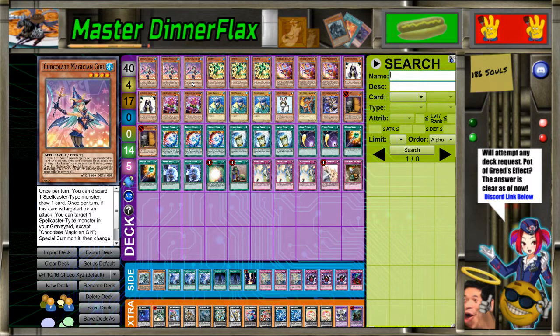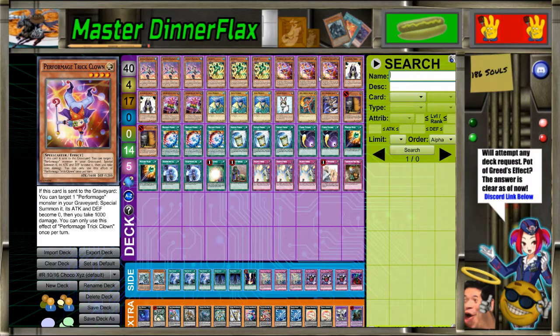We also got the Movie Pack, which gave us Chocolate Magician Girl, which once per turn is a little Destiny Draw - you get to discard a Spellcaster to draw a card. But much bigger is that your opponent just can't attack this. Because if they attempt to attack it, it revives a Spellcaster out of your graveyard and they attack that instead, and the monster they're attacking with has its stats halved. So if they want to attack over a Trick Clown, they have to have over 3,200 attack. She's realistically unattackable, and she's also a Water that digs into your deck.